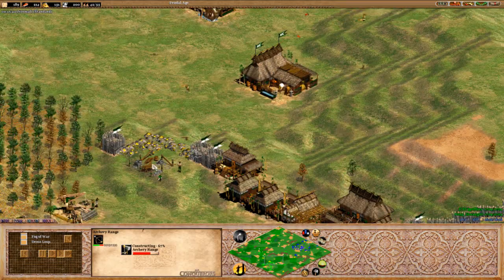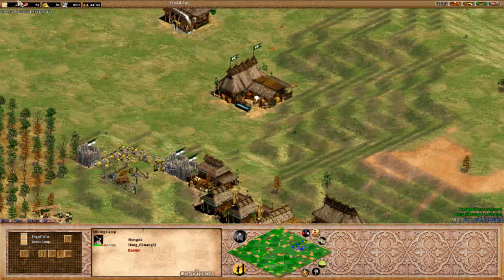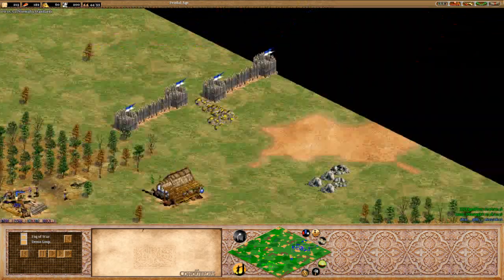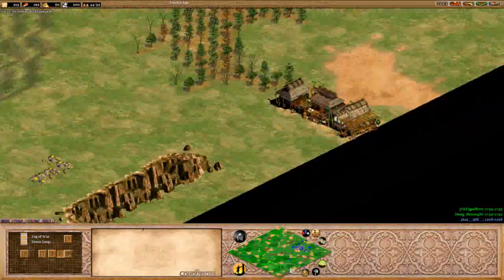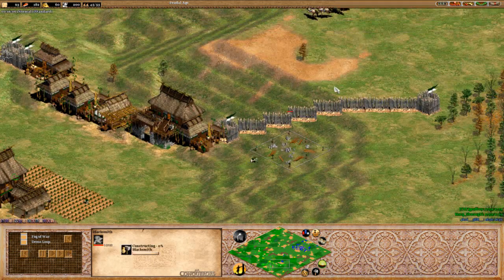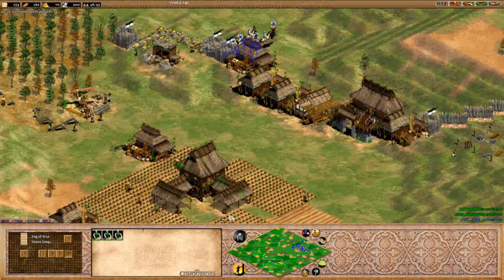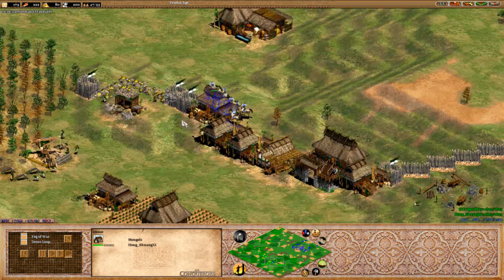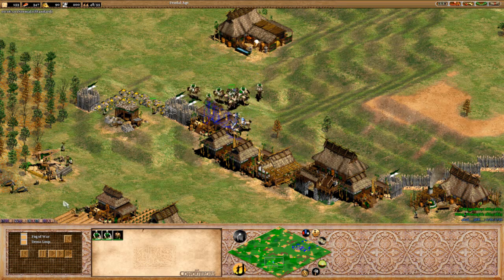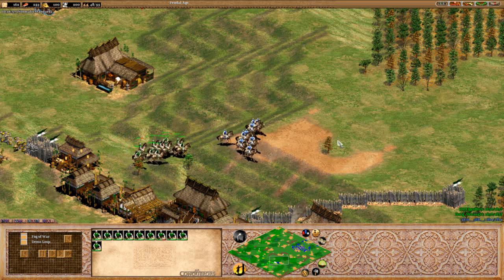SB is going in for that archery range changeover, and it doesn't look like Shuang is going for a fast castle. He's going to have to get those archers up kind of soon if he wants to compete. Blacksmith is up. What's the plan — ranges, or is he going to go up? This house here is taking quite a bit of damage and will have to be repaired soon. SB would have been able to win on the high ground there to get the attack bonus.